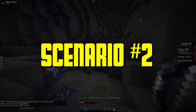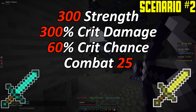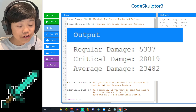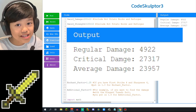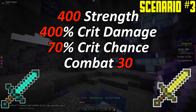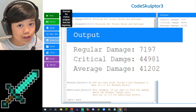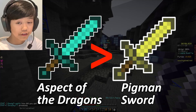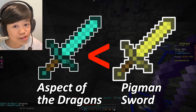Scenario 2: 300 Strength, 300% Crit Damage, 60% Crit Chance, Combat Level 25, Hot Potato Books, and the Sharp Reforge. The Aspects of the Dragons does 23,482 damage. The Pigment Sword does 23,957 damage. Scenario 3: 400 Strength, 400% Crit Damage, 70% Crit Chance, Combat Level 30, Hot Potato Books, and the Sharp Reforge. The Aspects of the Dragons does 41,202 damage. The Pigment Sword does 41,843 damage. In all three cases, the Pigment Sword did slightly more damage than the Aspects of the Dragons.